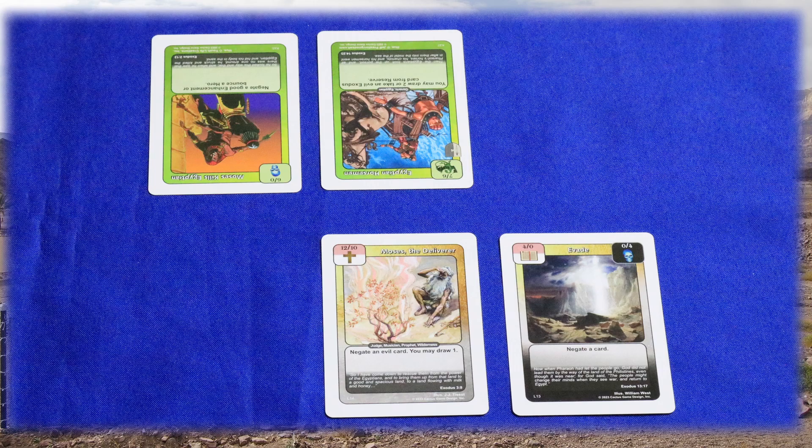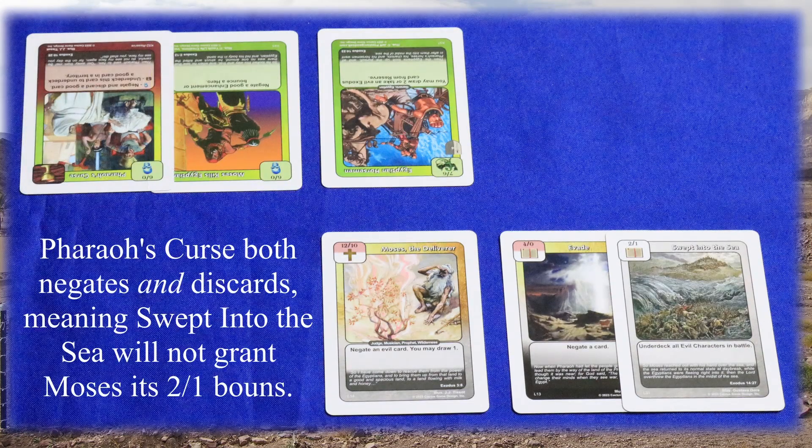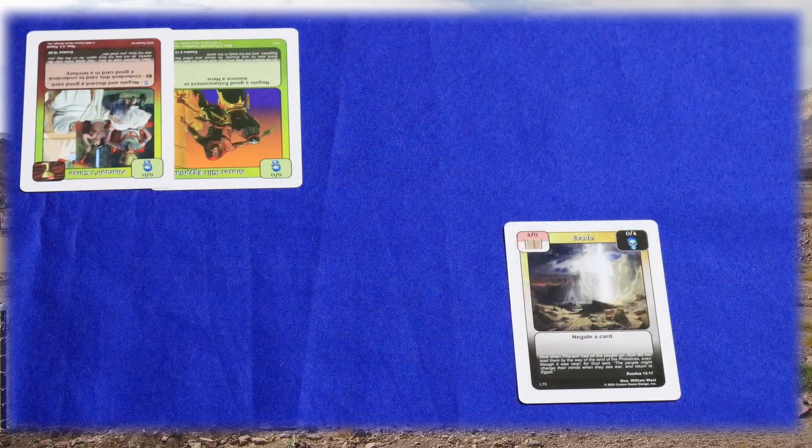Evade negates Moses Kills Egyptian's effect of bouncing a hero, but it still gives 6-0 to its player for the battle. This means both sides will now destroy each other, giving the Egyptian player initiative again. However, they see no way to improve their situation, so they pass initiative. Moses' player doesn't want to lose such a powerful character, so they play Swept Into the Sea to force their opponent to place the Horsemen underneath their deck. The Egyptian player doesn't want to confront Moses again on a future turn, so they play Pharaoh's Curse from their hand, negating Swept Into the Sea. Both players decide they are unable or unwilling to play more cards. Moses has 16 strength and 10 toughness, while the Egyptian Horsemen have 19 strength and 6 toughness. Because both sides have strength exceeding the opposing side's toughness, all characters are destroyed. This is considered a victory for good — as although he laid down his life in doing so, Moses did reach the Lost Soul, and thus it will go into his player's victory pile.